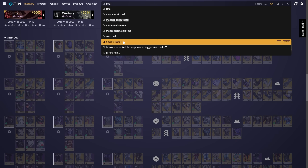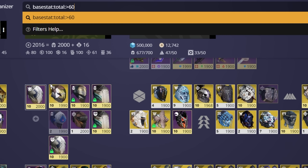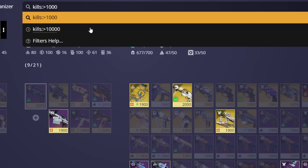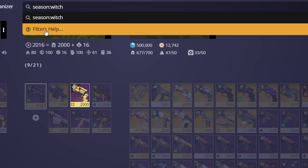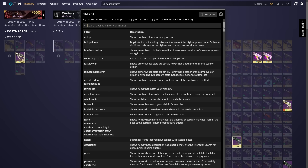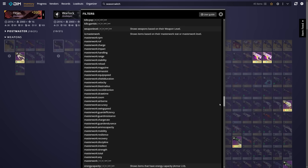These are some of the more popular uses of the search bar, but you can get very deep here. You can filter by armor stats, use greater than or less than operators to only find armor with totals that you specify, filter weapons by kill counts, or even what season they released. And if you're looking for specifics, click the button in the search dropdown and it will list literally every available filter and what they're used for. The search bar is an incredibly powerful tool, much more than just finding a specific gun.